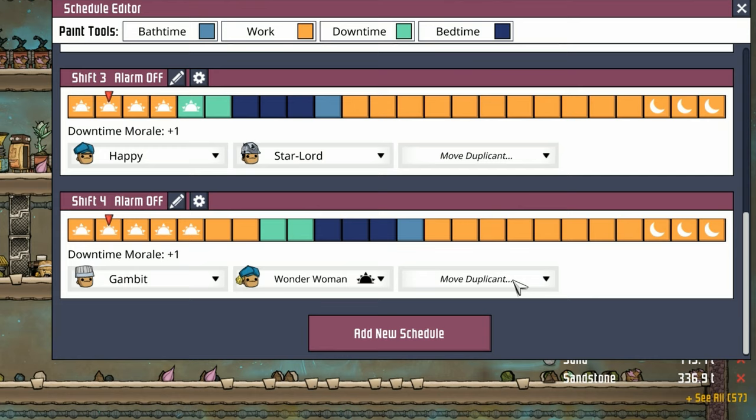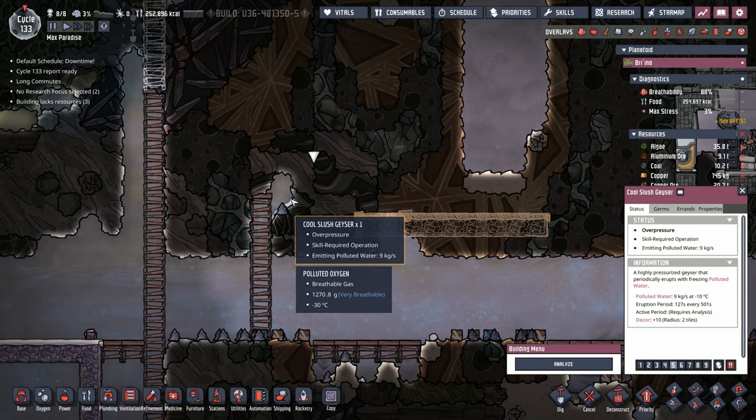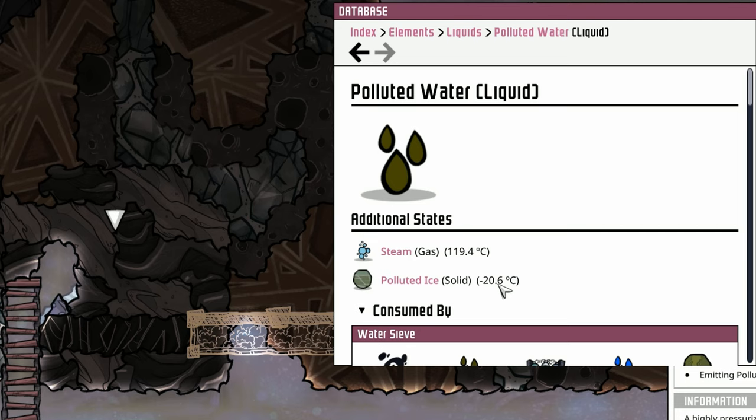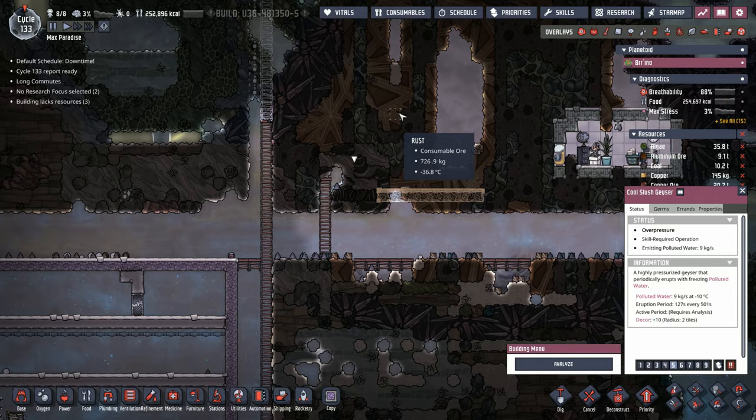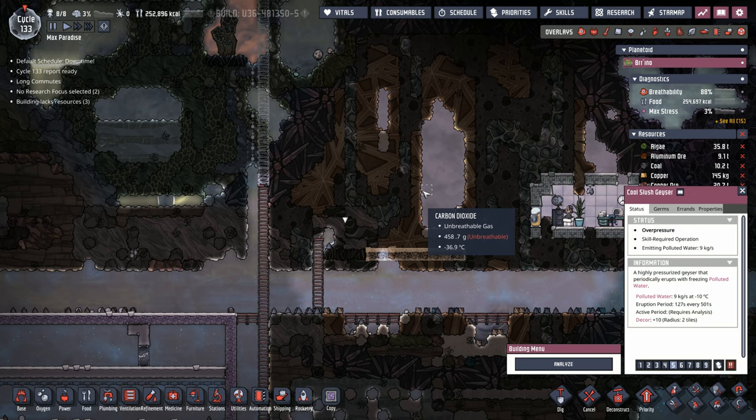We've thrown Wonder Woman and Gambit into shift number four, but since we're starting to dig outside the base quite a bit, I think it's about time to add that extra downtime. I was starting to consider building this tank for the cool slush geyser and I realized we're going to have an issue — polluted water turns into a solid at minus 20, and the surrounding area here is almost at minus 40. That means we're going to have to put a tepidizer setup in here as well, and that's another 960 watts. I'm hoping we'll be able to tie that in with our oxygen system, but we may have to pay the cost separately.